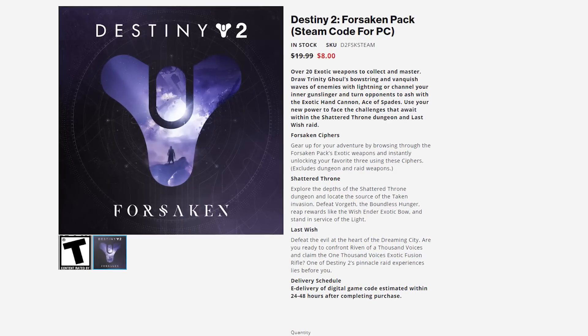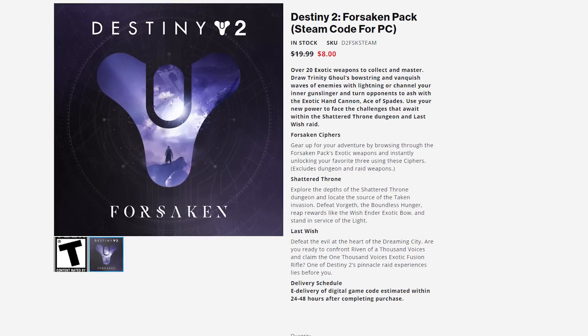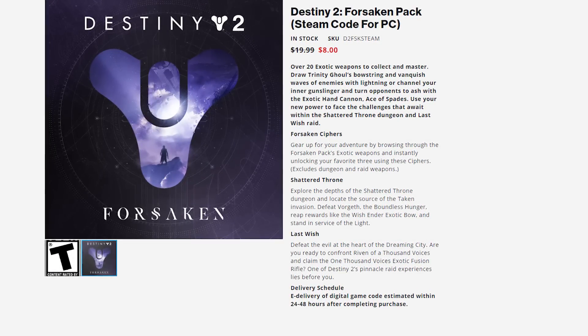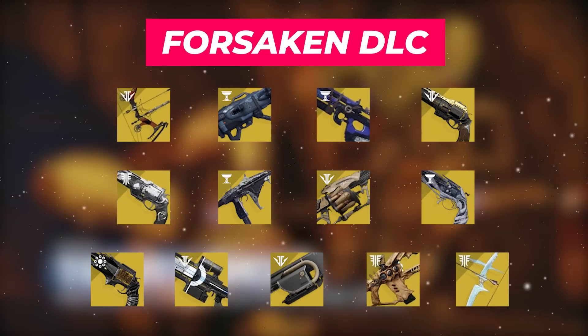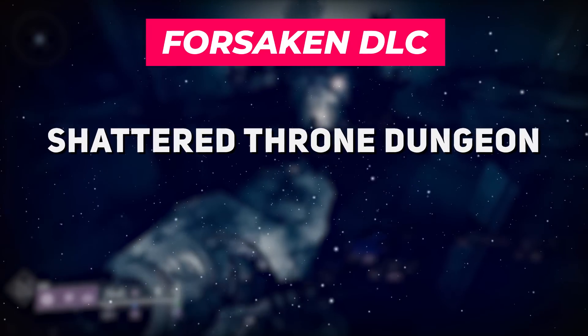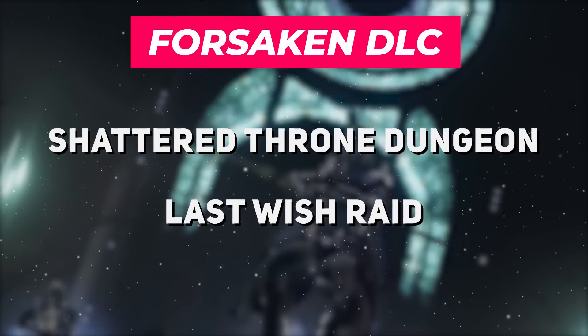Getting started with specific expansions, we first have the Forsaken Pack for $20 USD, currently on sale for $8, granting you access to all of the exotic weapons shown on screen now, the Shattered Throne 3-player dungeon, and the Last Wish 6-player raid.